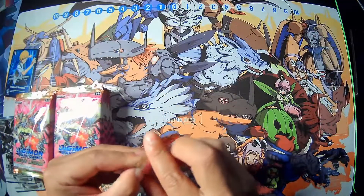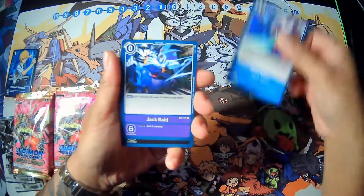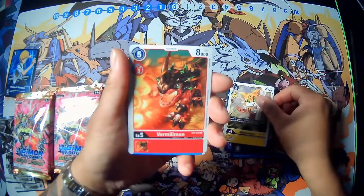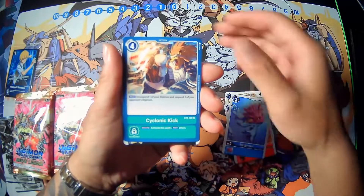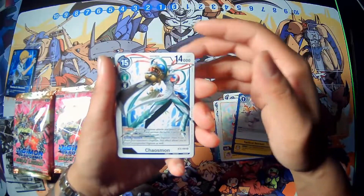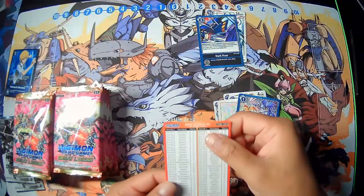For the first pack of Great Legend we have: Aqua Viper, Jack Raid, Final Zubagon Punch — I really want to use this card — Mikumon, Familymon, Dangoomon, Cyclonic Kick, Sunalizamon, Coromonbaby, Tactical Retreat. Looks like we got Chaosmon, nice. And the other rare is Dark Roar, nice. And this is the Memory Gauge.